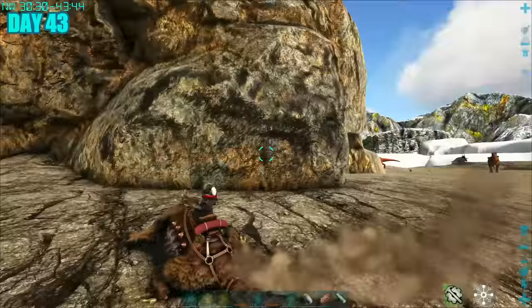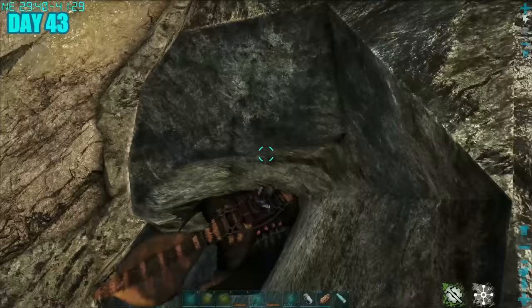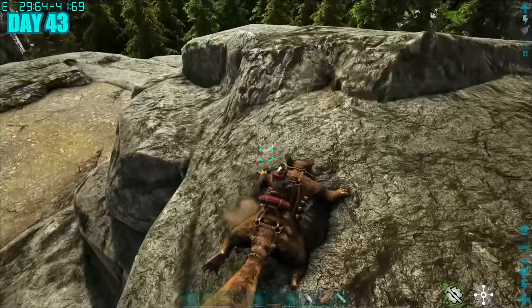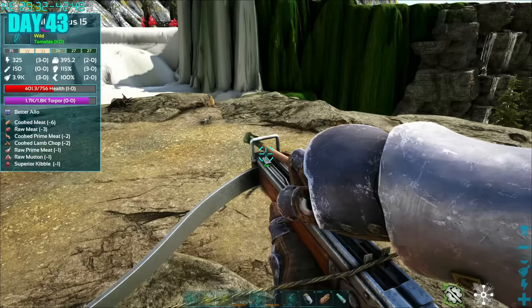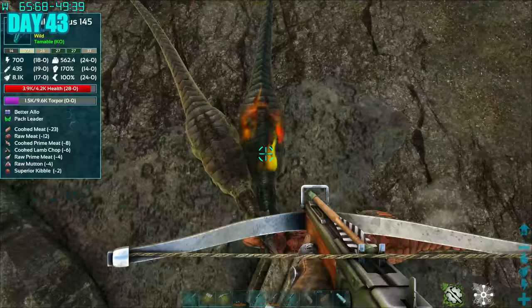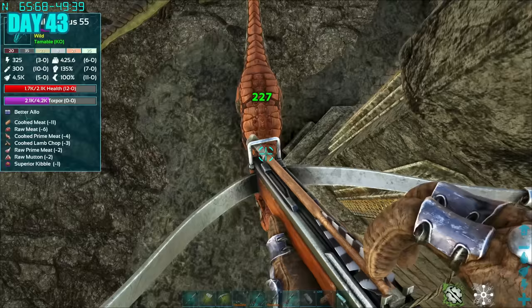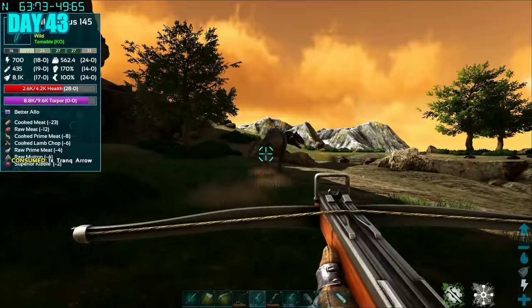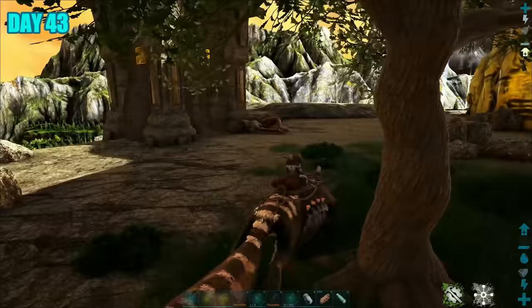Day 43, I was back on the army grind. My plan was to get half my army as allos and the other half as Rexes. Fortunately I found a few allos to tame — the first was actually stuck into another allo, making for an easy tame. On my way back to base I spotted the second allo, which had the freedom to run, making tranking difficult, and it had company too. I had to let loose and go for it — all in or nothing. Finally we knocked the allo down, got it prime meat, and waited for it to tame up.